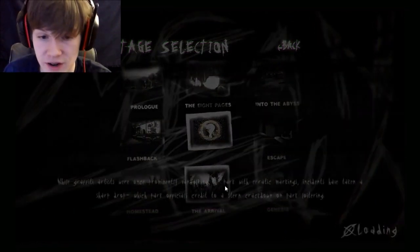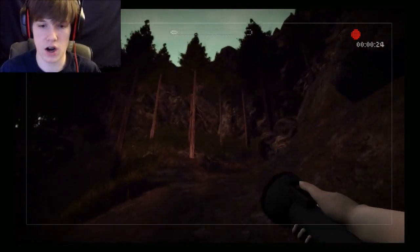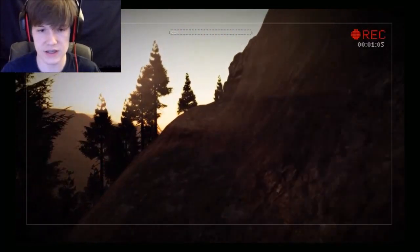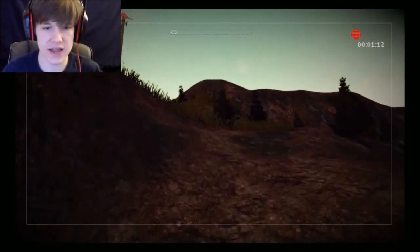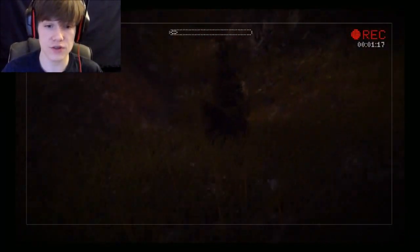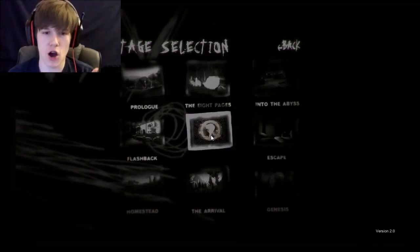We're gonna go to the Arrival here. It's a little bit darker over here, and I am just looking for what I need to access the scene. There is a teddy bear somewhere in these woods, and once we find it, if we click it, we can activate it to unlock the secret scene.